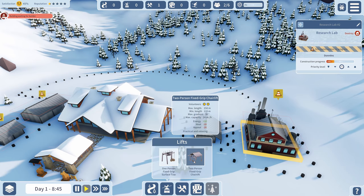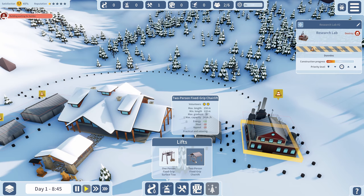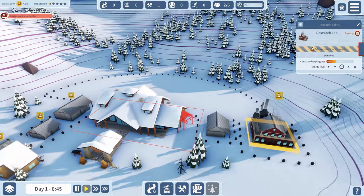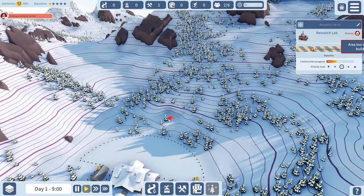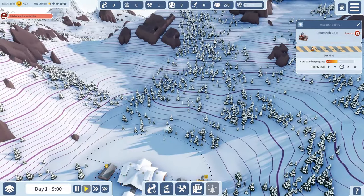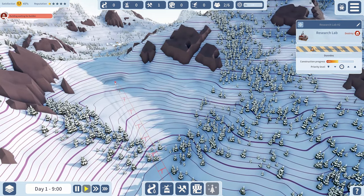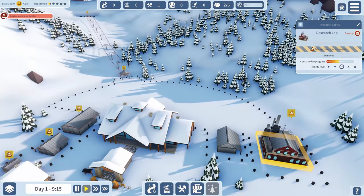We've got choices for lifts - energy plus 10, heat minus 10, appeal minus 20. I learned from the tutorial that going with one person might get backlogged. This area is pretty steep over here. Let me explore - oh, I can go up here! That's a good start.